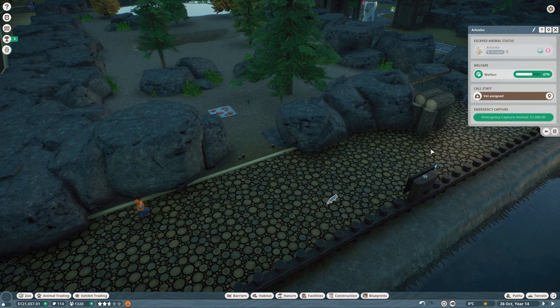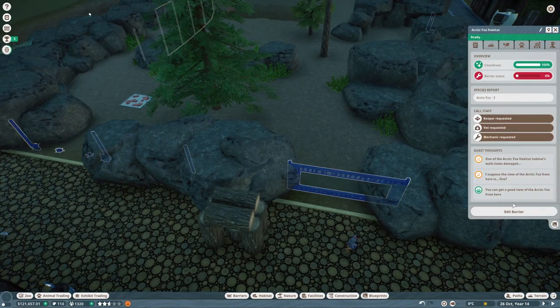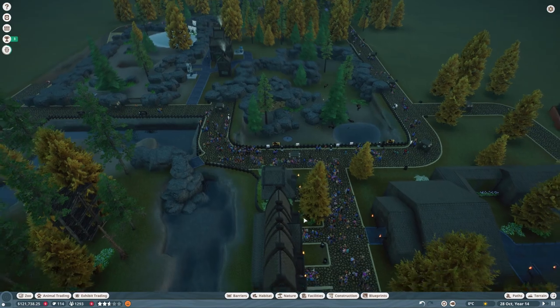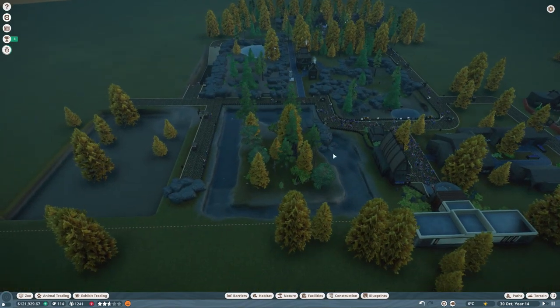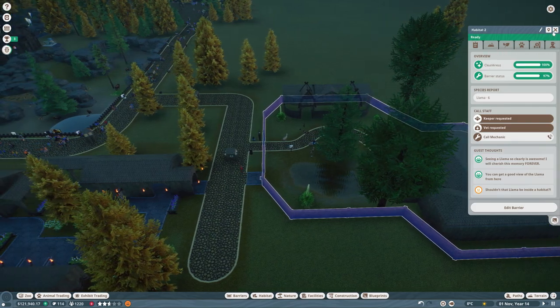This is a disaster episode! Our mechanics just need to fix all of the barriers. We don't have barriers here, or here, or here - okay guys, literally all you have to do is maintain two barriers. I've overworked you massively and it's completely my fault, but... do better.